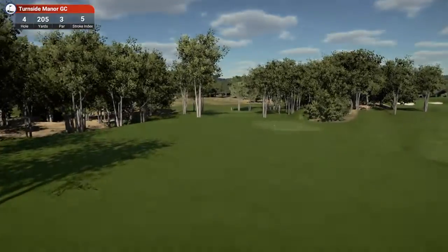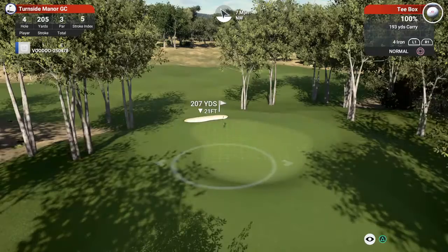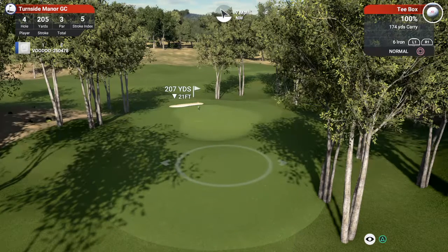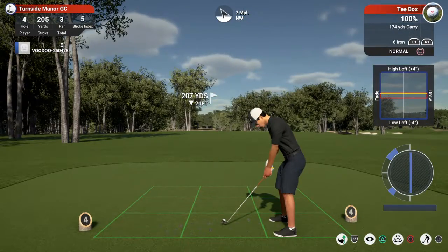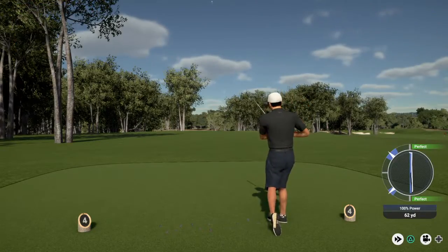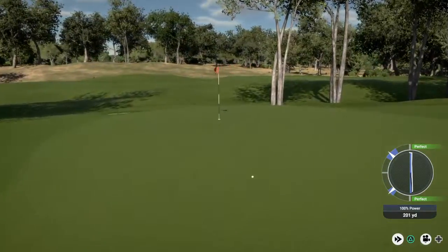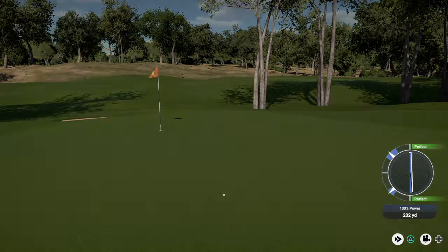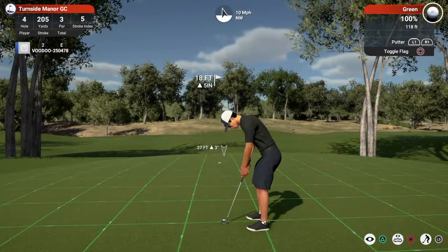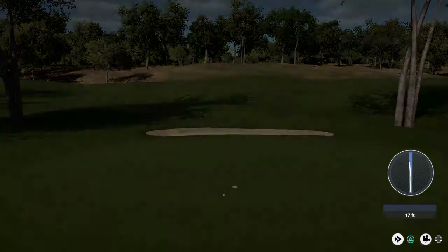Alright, here's the fourth hole. We do have a chunky par throw here, but it is downhill. I'm lofting this up just to get it to sit quicker — and that's a shocker. But we've actually got a lucky bounce and pulled out of it, not too bad at all. It will give us a look at the birdie, but we kiss birdie bye bye and say hello to a tap-in par.